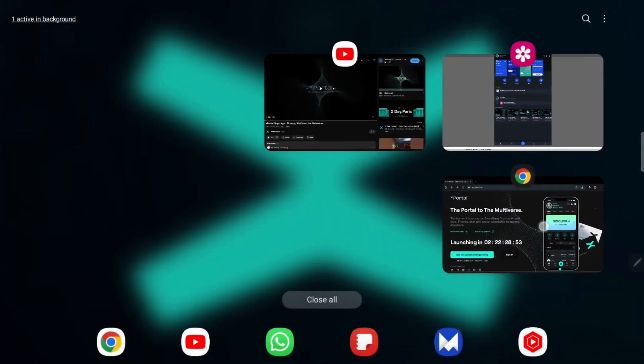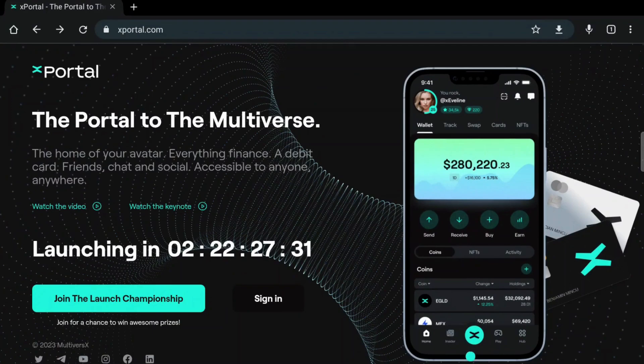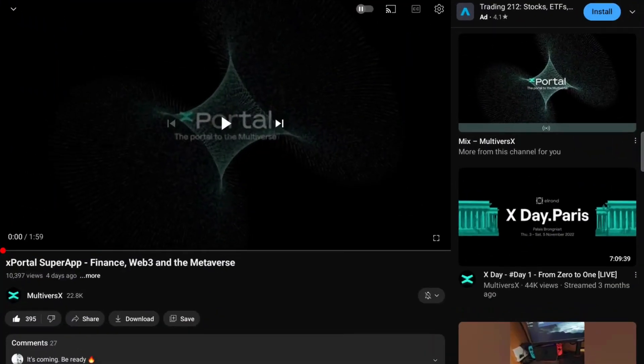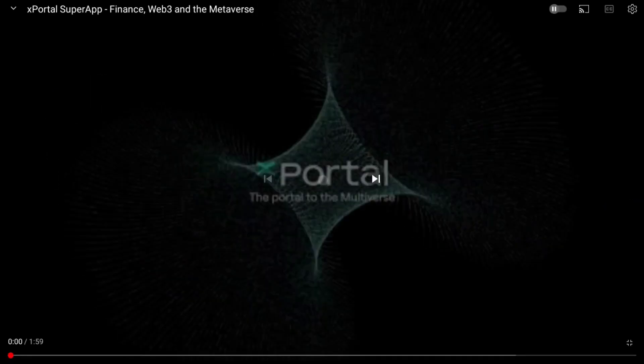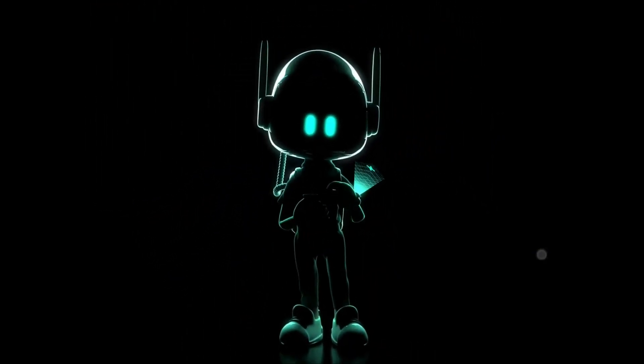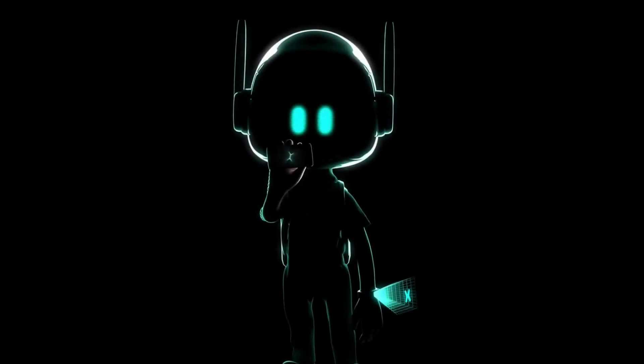Getting back to the XPortal app, we can see how much more complex it is. Now let's go to the YouTube video and watch it together. We can already see this cute little robot called Xio — he's some kind of web3 companion that will help you navigate through your crypto journey. Maybe the MultiverseX team will add some gamification layer to it, or maybe some AI features, which could be very interesting.